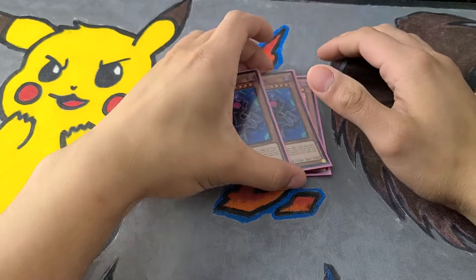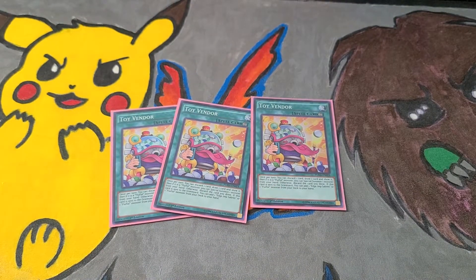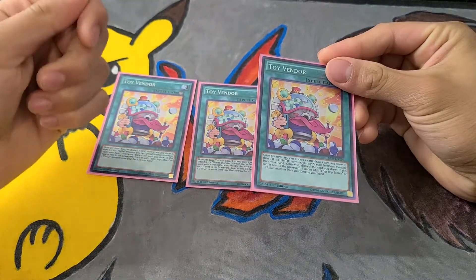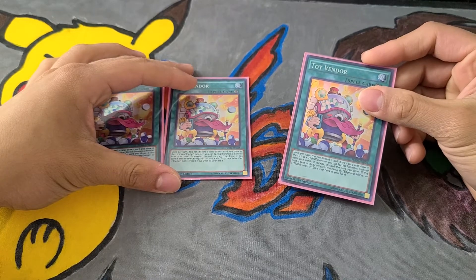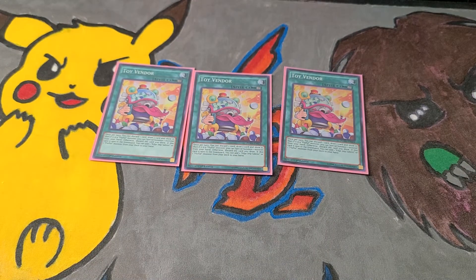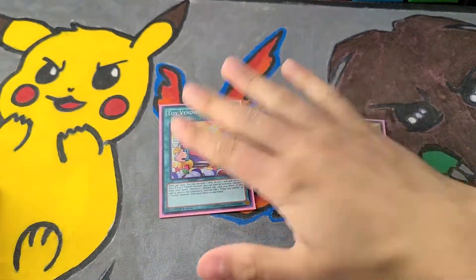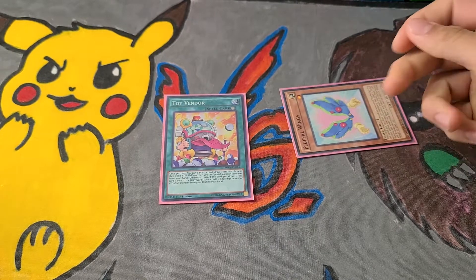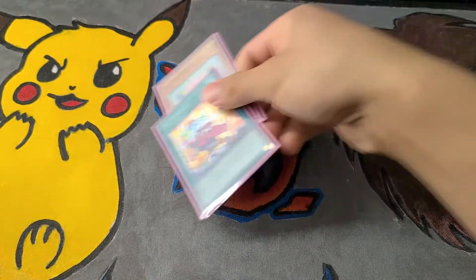Toy Vendor has a great interaction with Wings. You can discard a card to draw a card — show it, and if it's a Fluffle you can special summon it; if not, just discard it. The real purpose is that when it's sent to the graveyard you can add a Fluffle or Edge Imp Savers from the deck to your hand, making it like a ROTA. It combines really well with Wings: if you have both in your starting hand, activate Toy Vendor, discard Wings, draw whatever you have, then activate Wings in the graveyard — banish it and another Fluffle to draw a card, send Toy Vendor to the graveyard for another draw, and then Toy Vendor's graveyard effect lets you add a Fluffle.